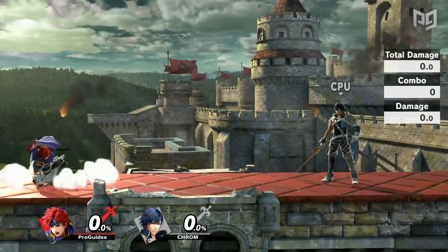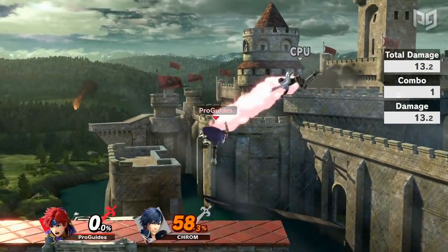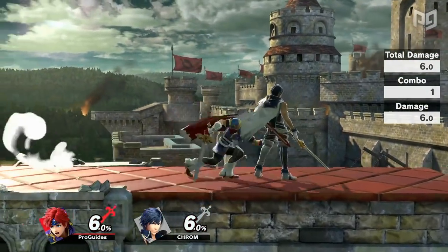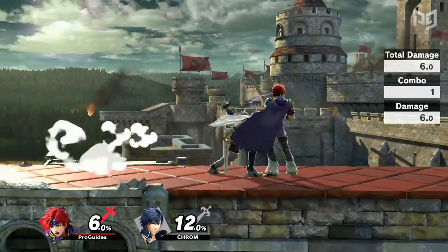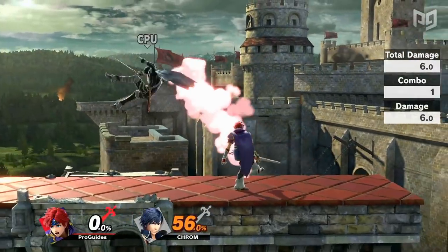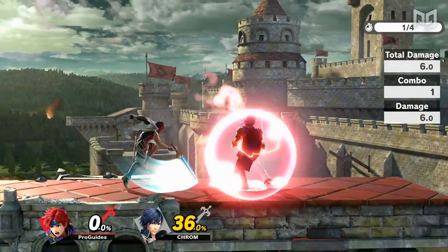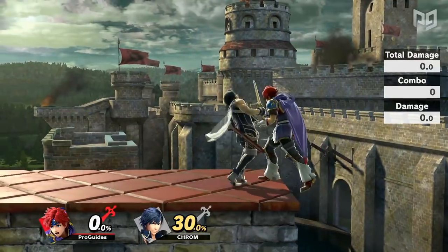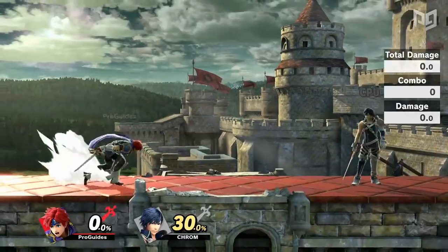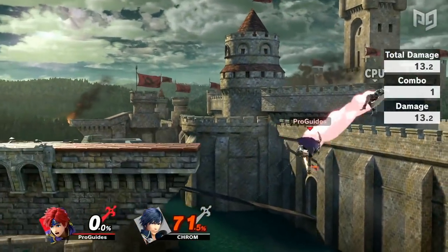When discussing moves, it's natural to think of attacks and special abilities, but grabs and throws are also part of the moveset. Among the worst throws in the game has to be Roy or Chrom's back throw. This throw has such little knockback that it barely sends the opponent anywhere even at 200%. Its hitstun is way too low to offer any combo potential, with lots of lag making it close to negative on hit. It might be the best throw to go for if you just want to get your opponent offstage, but Roy and Chrom will almost always get more reward from down or forward throw anyway.